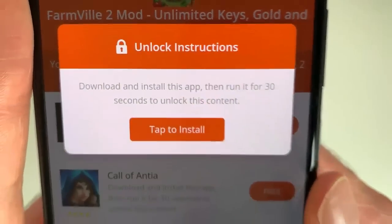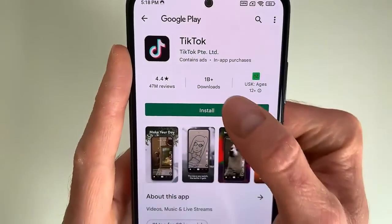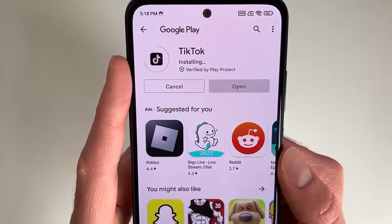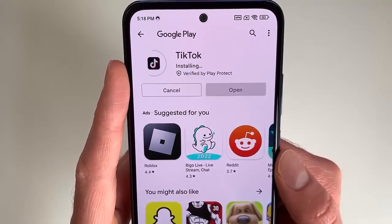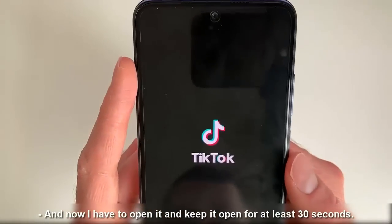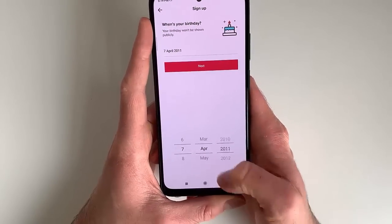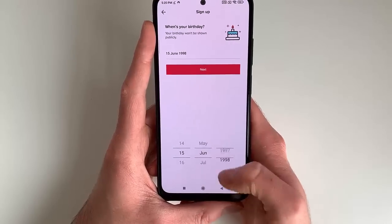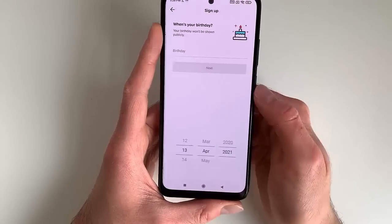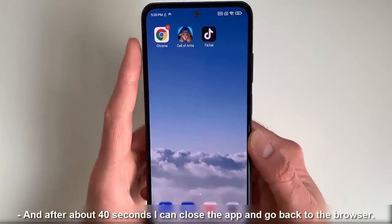Let's click on tab to install and now let's install the app. Now I have to open it and keep it open for at least 30 seconds. Once again I will speed up this part of the video. After about 40 seconds I can close the app and go back to the browser.